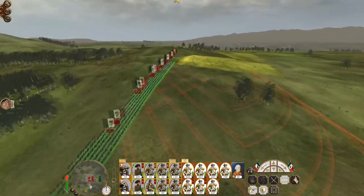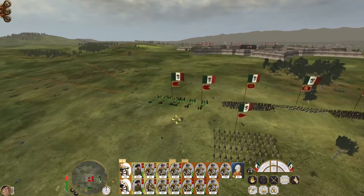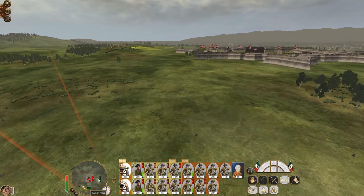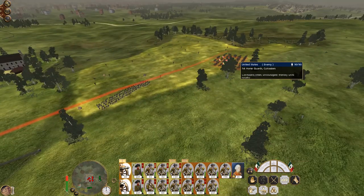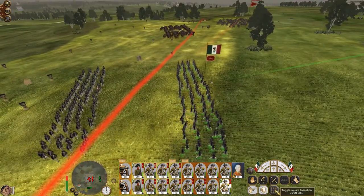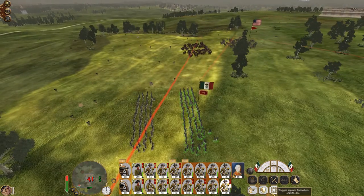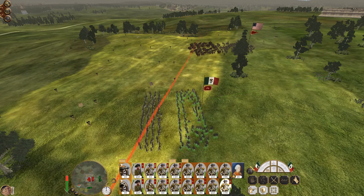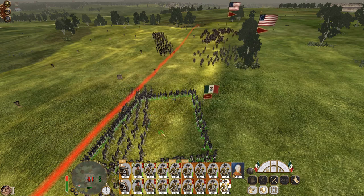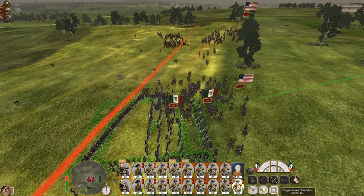Oh god, they're coming in right at where my reinforcements are. Okay, so firstly let's get these guys to hit the section of the wall. But this is going to be mighty uncomfortable because I'm only going to get two units. Form square — immediately. And this next unit — form square.